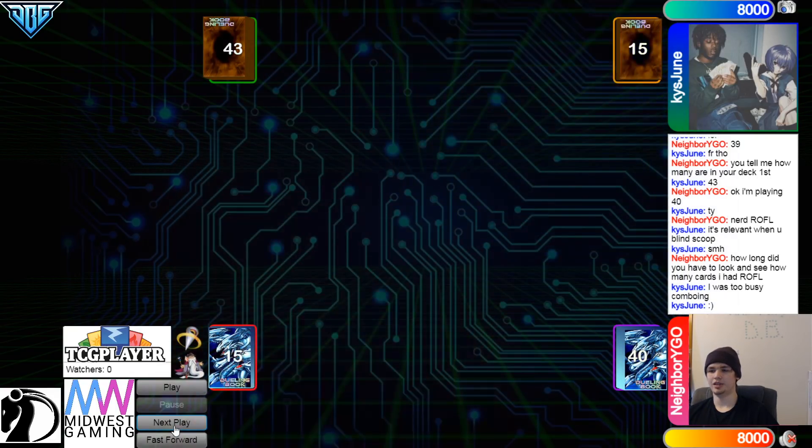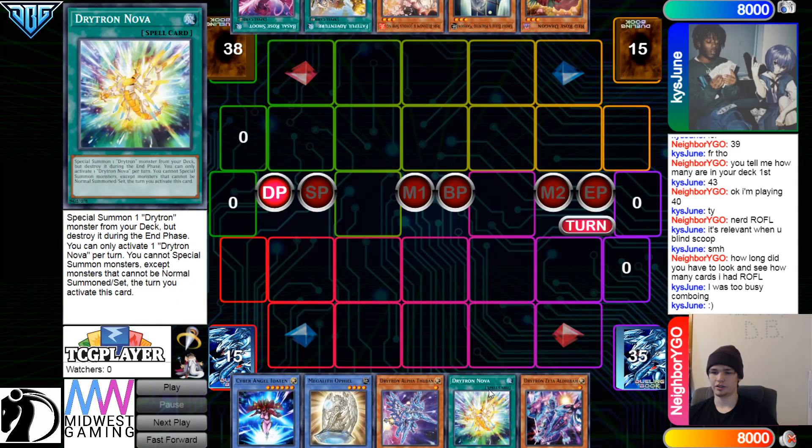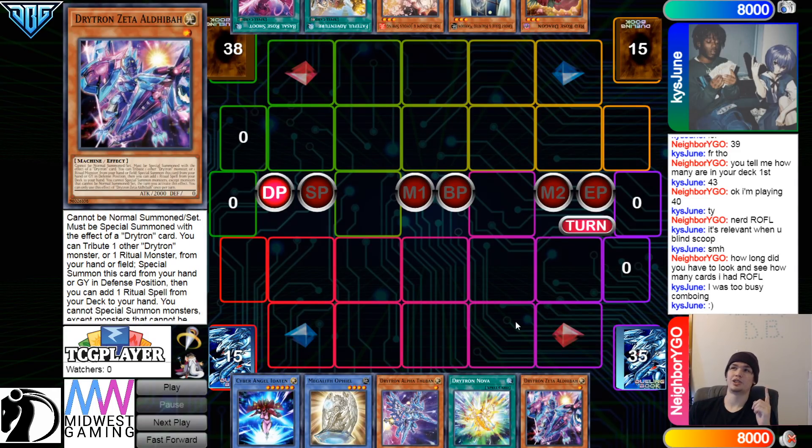Going on to the next game now. We're gonna go ahead and see Neighborhood go first. Opening hand — you have Auditon, Ophio, Alpha, Nova, Zeta. There's actually a strategy last format that I didn't reveal because I didn't want people to know about it.